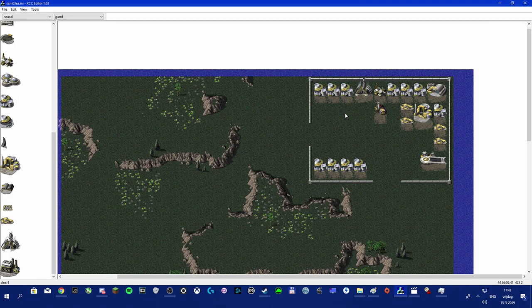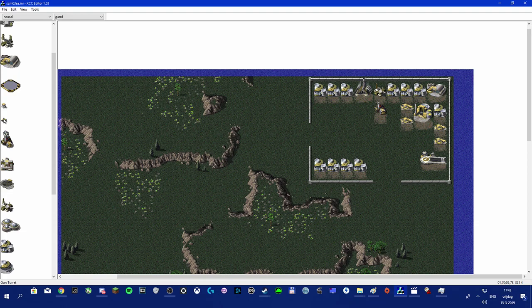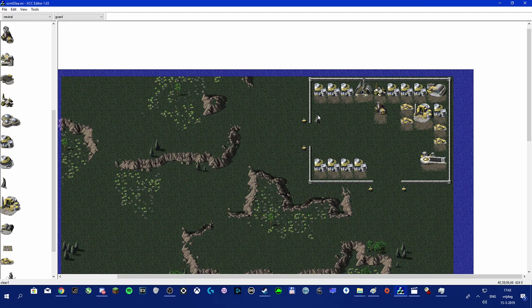This is how the base is going to look when the game starts. I also need to add properties to each building, but I'll do that later. First I want to finish the base. I want gun turrets up here and down here, and right next to the gun turrets I'll place obelisks — here, here, here, and here — so the base is defended against both ground and air forces.